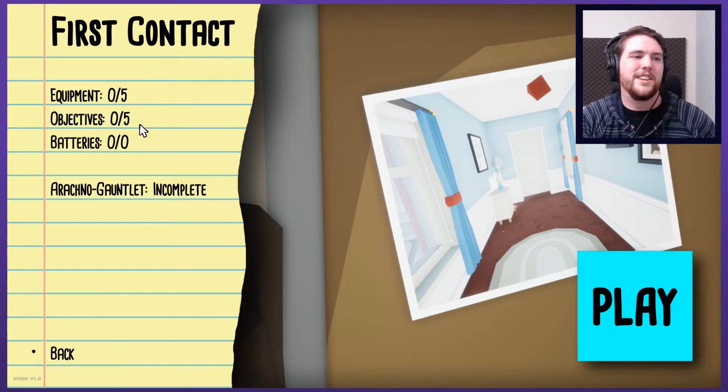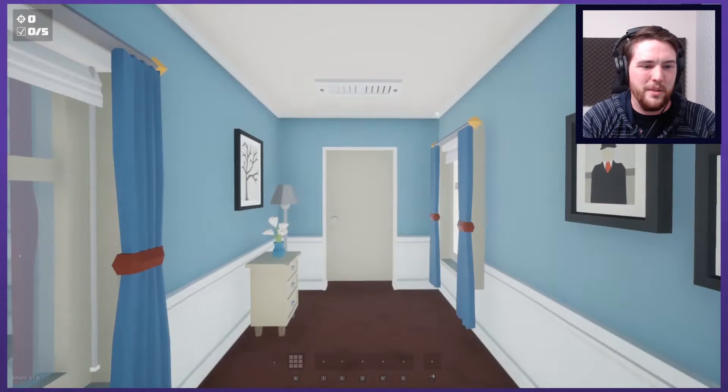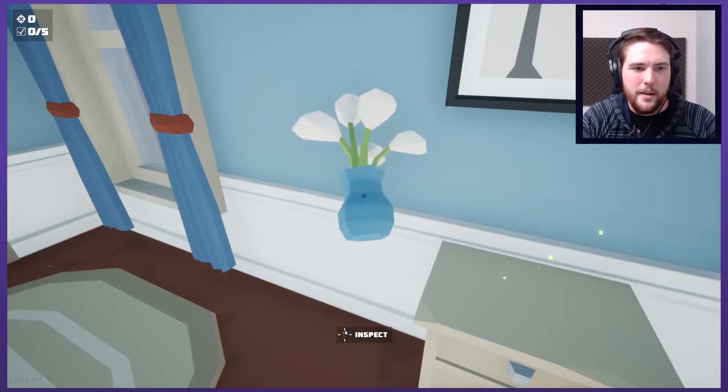Equipment 0 to 5, objective 0 to 5, battery 0 to 0. Don't even worry about it. Arachno gauntlet incomplete. Don't try and make spiders cute and fun — we don't need any of that. Keep them as they're meant to be: as horrible, disturbing, disgusting eight-legged freaks.